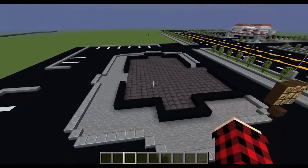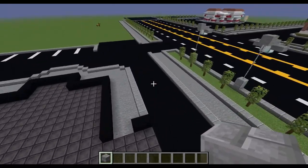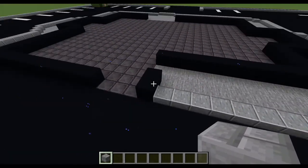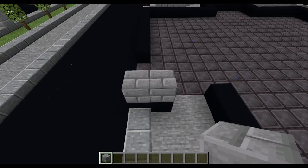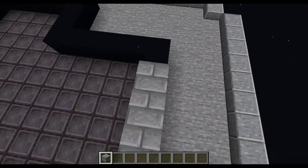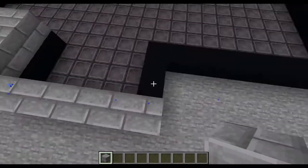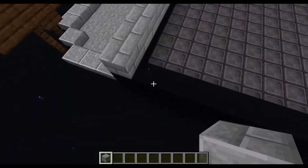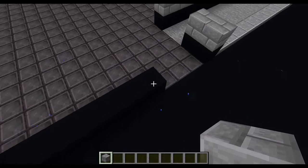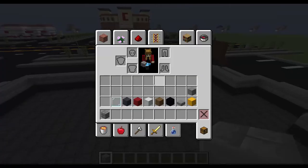So first off, we are going to grab the stone bricks. Just kind of follow my lead. I'm going to start on this two-block black concrete right here and I'm only going to add one layer of stone bricks, going around and doing the same on all the black concrete. On this section I'm only going to be adding four more blocks, and on the very end of it I'm going to add another one. So for right now you are done with the stone bricks.